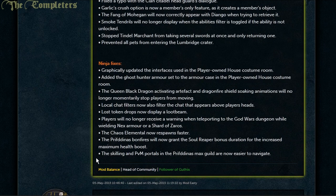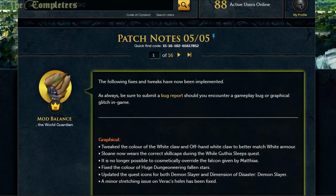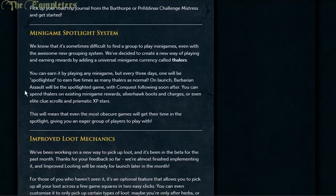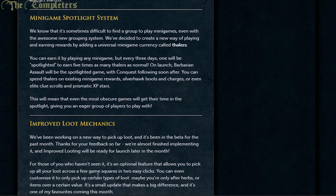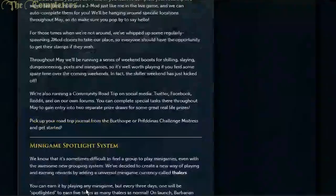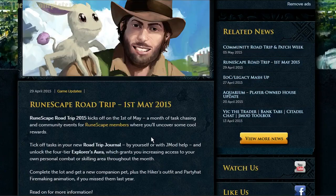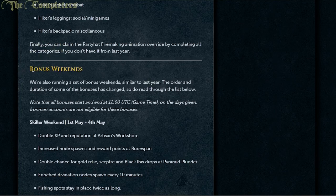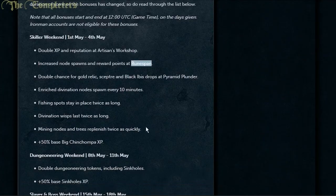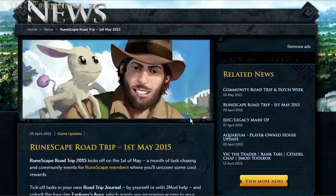And that, ladies and gentlemen, is pretty much it. That is a massive amount of stuff all for May. The patch notes are huge — this is patch week after all. Behind the scenes content includes the minigame spotlight, which is a fairly large update, plus the pseudo-auto loot coming out of beta, fixing up D&D rewards, and a massive road trip plus huge bonus stuff happening every weekend. May is wonderful — unless you're an Iron Man, in which case you can't take part in any of the bonus weekends. Unlucky. Thank you — until next time, catch you all later, have a good one.